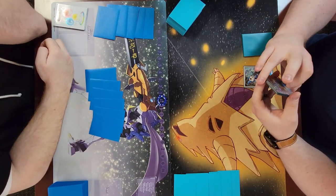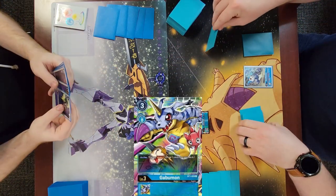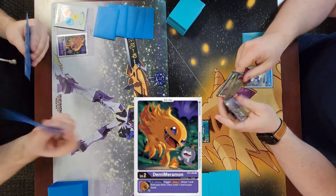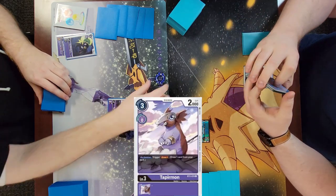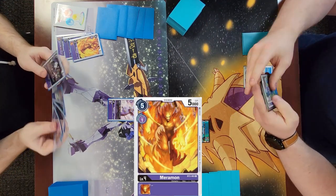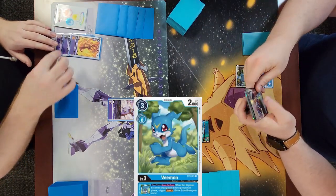I do something a little odd - I don't open a VBmon. Rather than digivolve my Gabumon on top of my VBmon, I just play it. That allows me to get board presence and I really don't like wasting my Gabumons by digivolving them. I like just playing them from hand. I get to draw one card from the Gabumon and an additional card for turn, and I'm hoping to draw into a VBmon, which I do - works out for us.